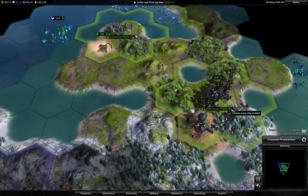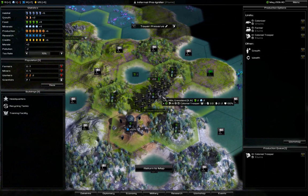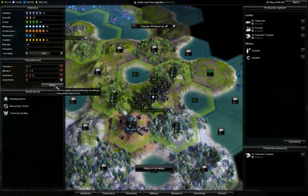I'm out of minerals and I finished the barracks. Now I can get a trooper, and I can also upgrade the one I have, but I'm not sure if I should do this right now. I need to get some minerals.